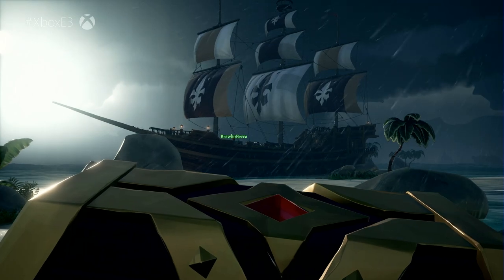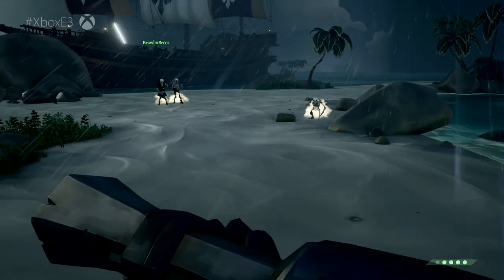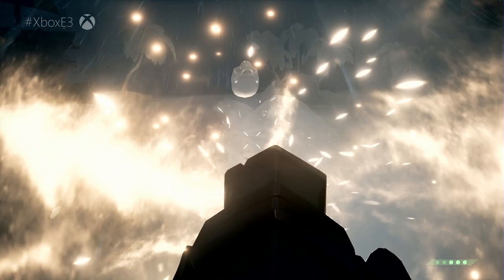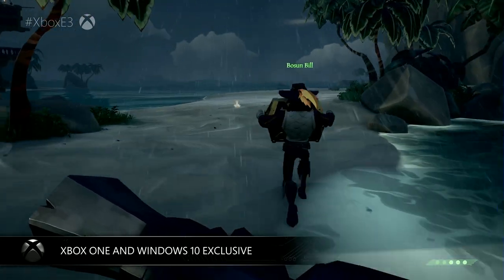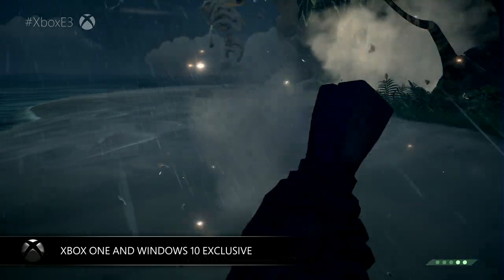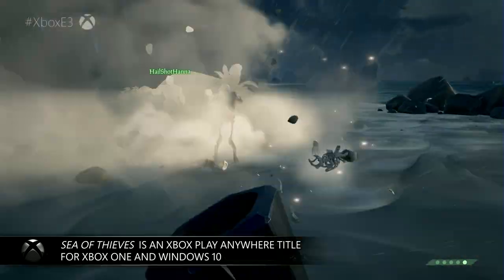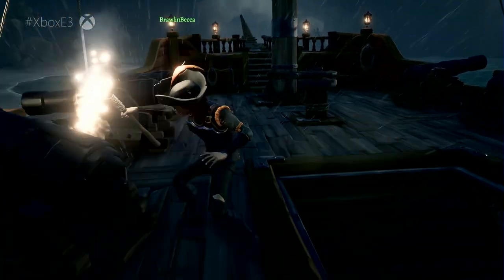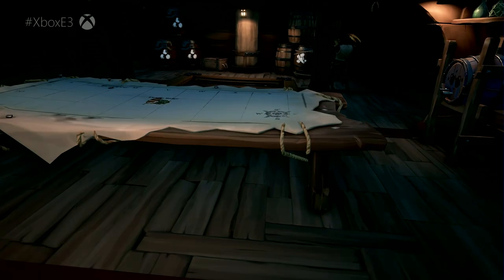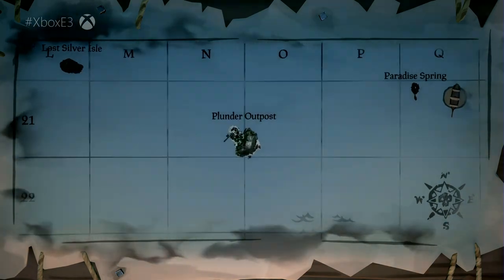Now that's a rescue. If you can regularly beat the odds and get your chest back to your ship, you'll be able to turn a tidy profit by trading them in at an outpost. That's just the tiny matter of making it through this storm in one piece.